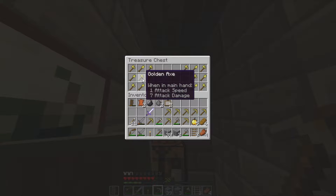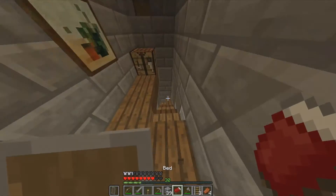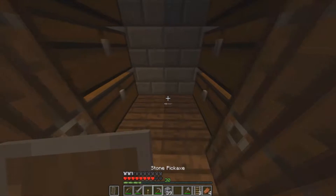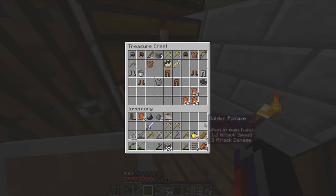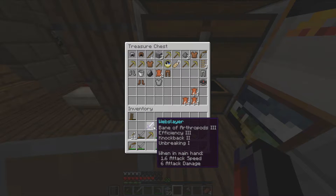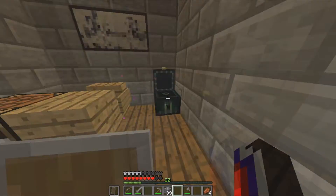One attack speed, plus seven attack damage - that's pretty good. I'm going to move a bed lower. Hopefully I can sleep - yep, alright cool. Definitely putting a torch in here. This will be a temporary base, I suppose. Add some beautiful paintings. That's a pretty overpowered sword - I'm going to put that in the ender chest because I'm too afraid to die and lose it.